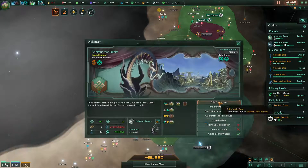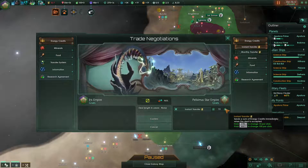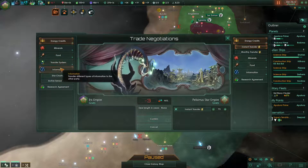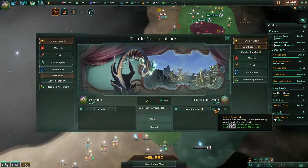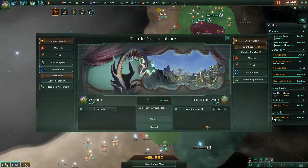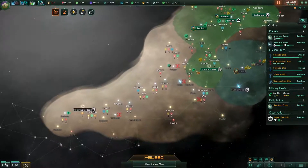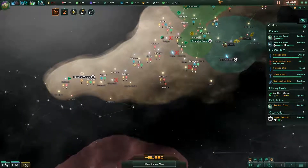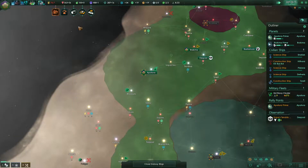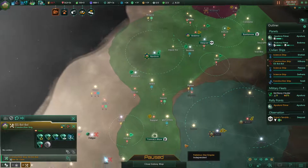Let's start with trading — what can you offer? Active sensor link? No. Star charts? Sure, let's give them star charts. I'm not sure if that's a bit scary because they may now want to settle some nearby systems, but things should be okay. Going into energy debt is actually really bad — it cuts everything you do in half.